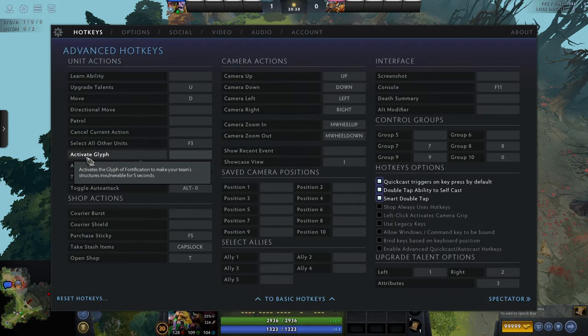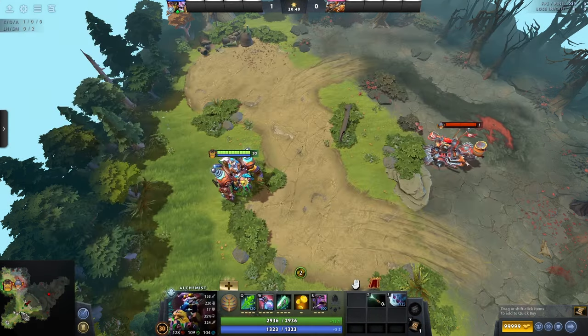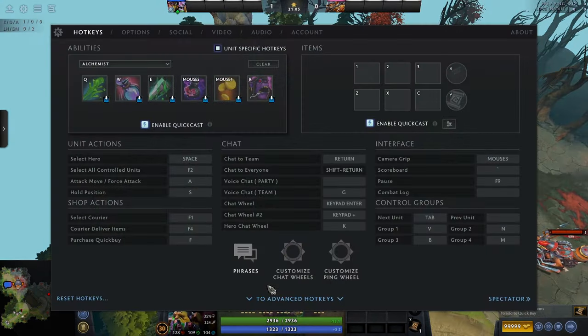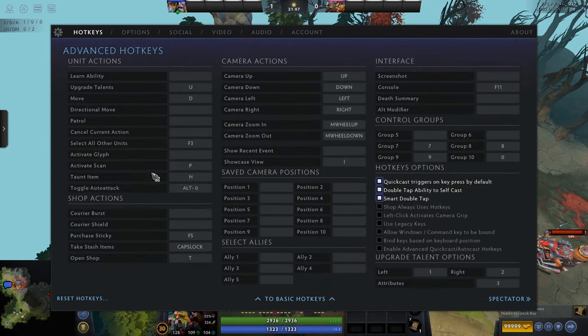Next is activate glyph — we have something called the Glyph of Fortification. When you activate it, it grants your structures immunity for seven seconds. Pretty important, and since it has a five-minute cooldown it can be pretty easy to mess up. I took it off my hotkeys because I kept accidentally clicking it. The same goes for activate scan — you don't need them on hotkeys; you can just press at the bottom left. But if you want to do it fast, having them as hotkeys could be useful.